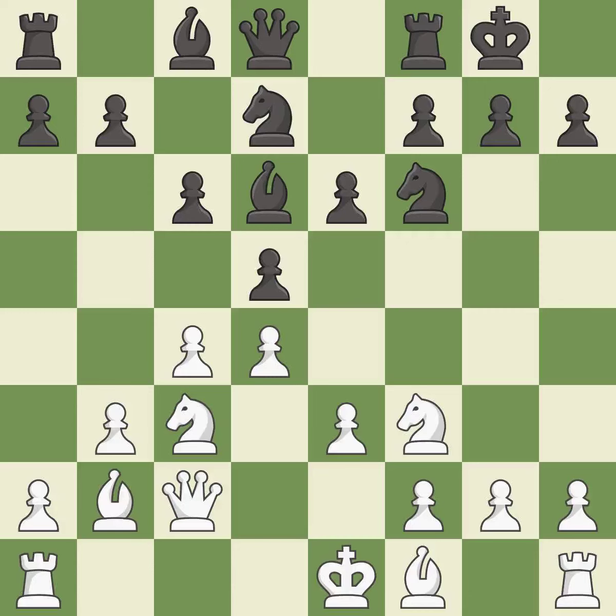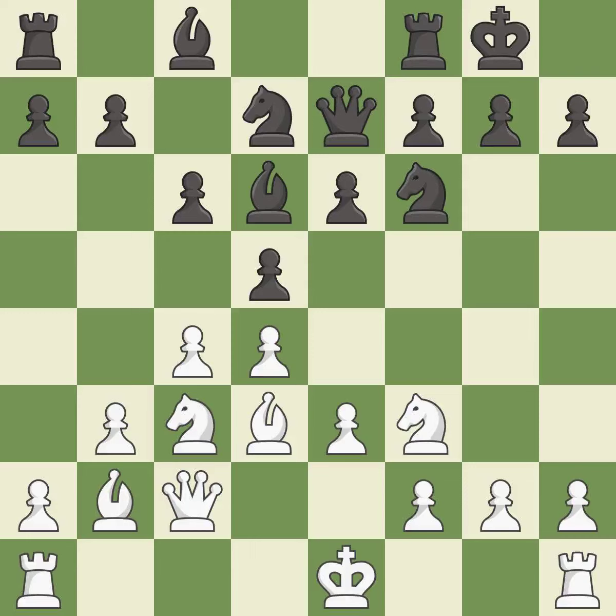This develops the bishop and gives it scope on the long diagonal, activating the queen by developing it off of its starting square. It is the last book move. This develops a bishop off its starting square, getting it into the action. It is best.